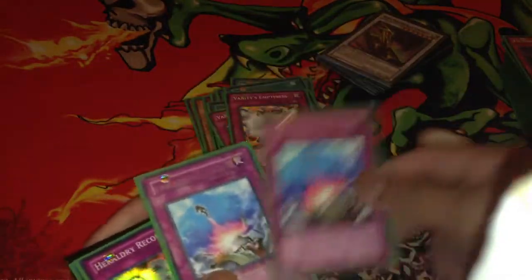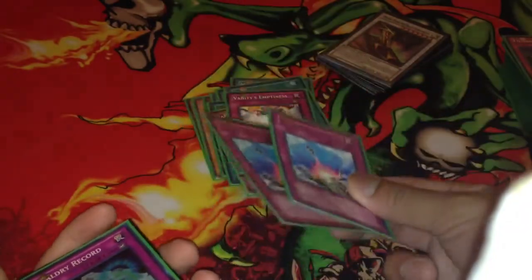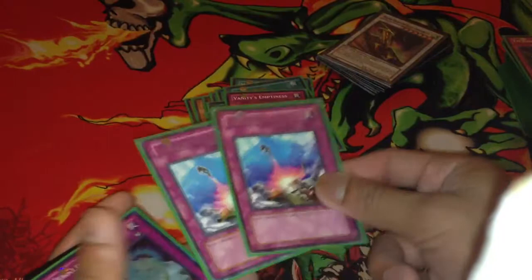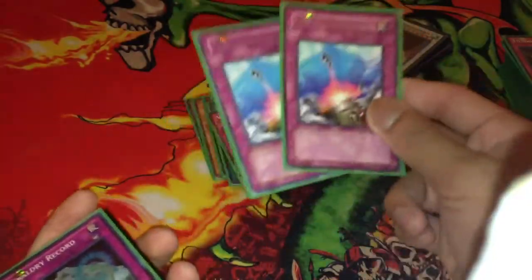I'm siding Compulsory Evacuation Device — for just most of my side deck. I don't really side for certain decks, it's just generic. If the opponent's monster heavy with no backrow, I'll side Compulsory. Like against Dragons, something like that.